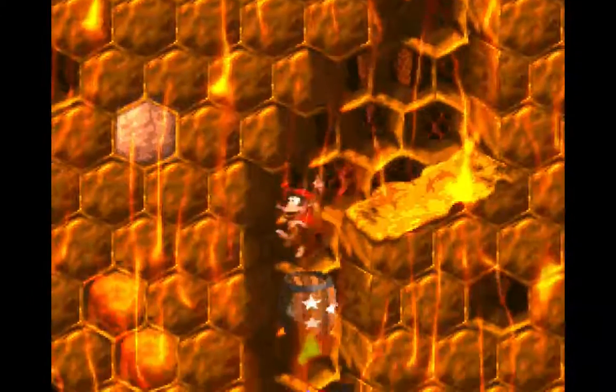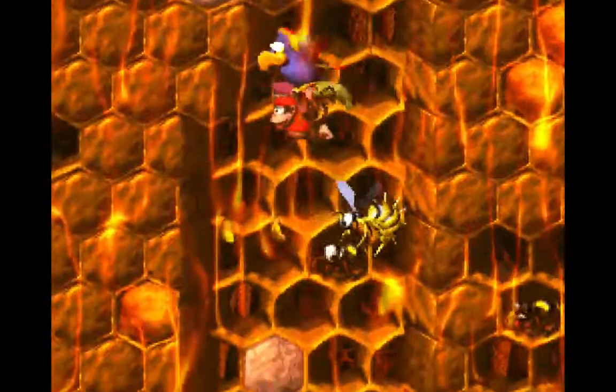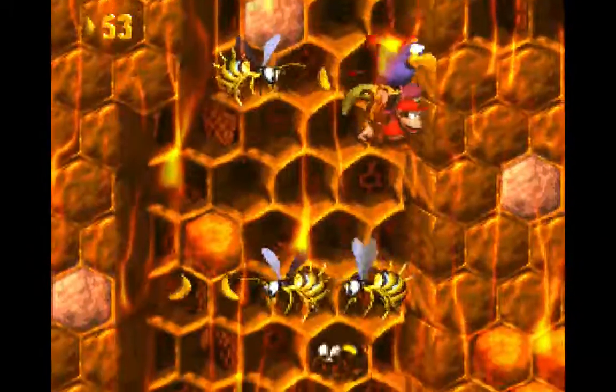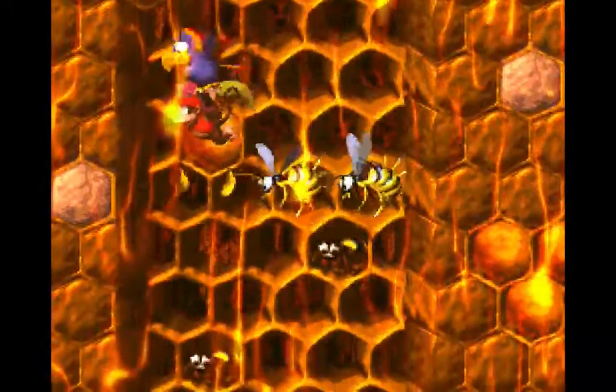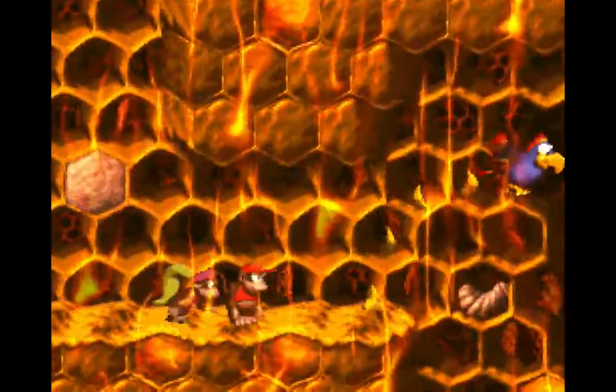I guess I was just done with that part. And now we have Dixie back. Unfortunately, you can't change team members while going up and down the shaft. I'm actually making this look a lot easier than it actually is, so that's good.